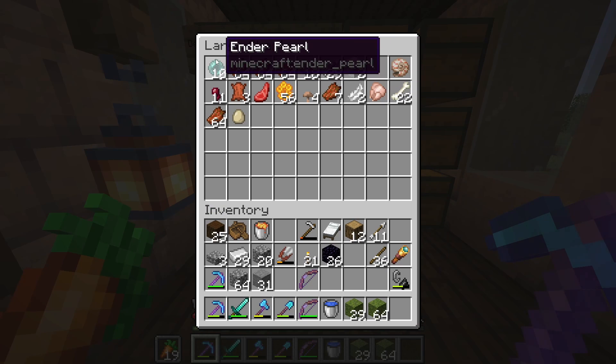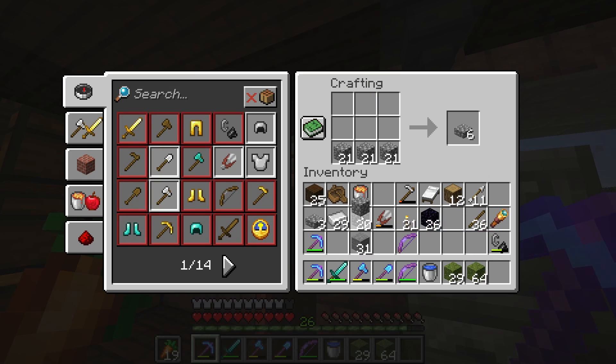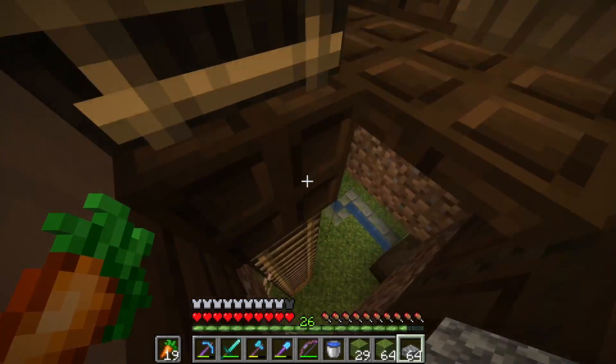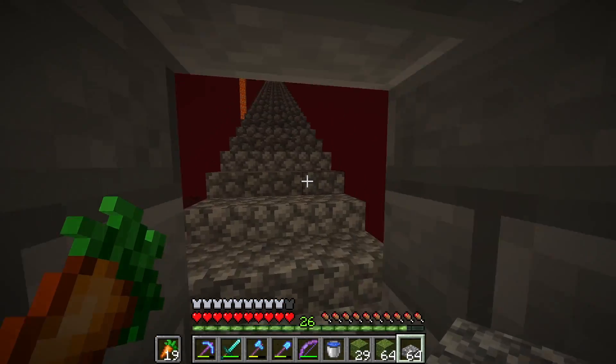I don't have enough enderpearls, so I'll either have to barter with piglins, maybe find a warped forest and defeat endermen, or just go to the stronghold and randomly find enderpearls in a chest. But I know the location of a fortress, so I'm going to craft a bunch of slabs and head over there, hopefully without being fireballed off the bridge by a ghast.